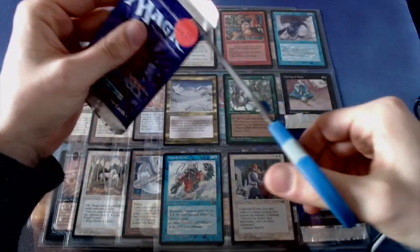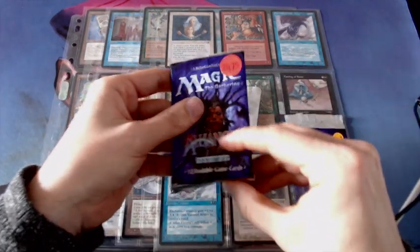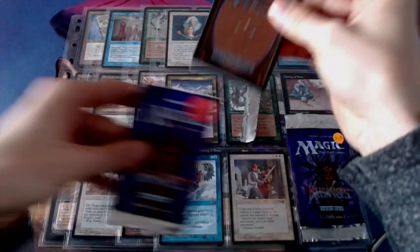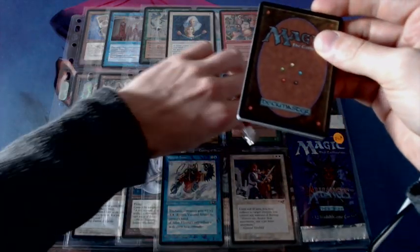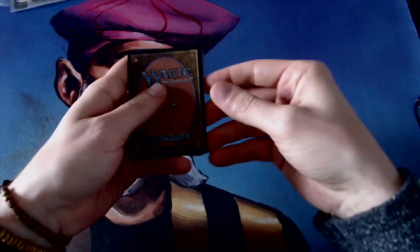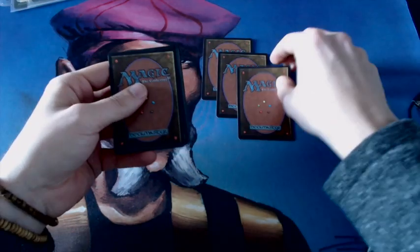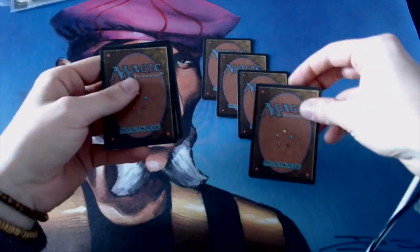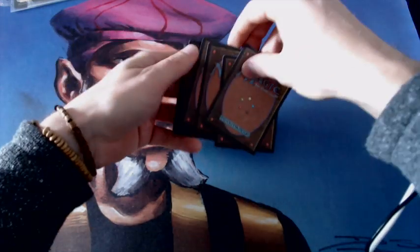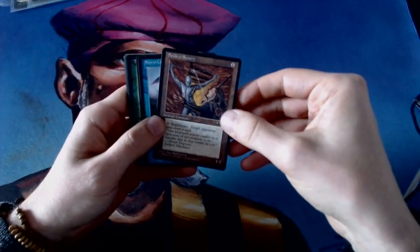Let's open this bad boy up. And there are the cards. Let's make some space. And here we have uncommon one, uncommon two, uncommon three. And here we have the rare. I'm going to add them here and flip through. My first common is a Soldevi — Soldevi Sentry.